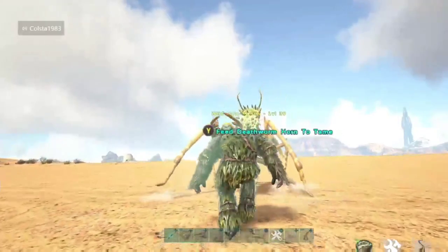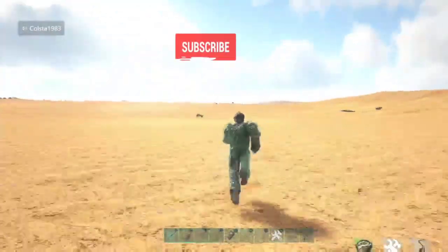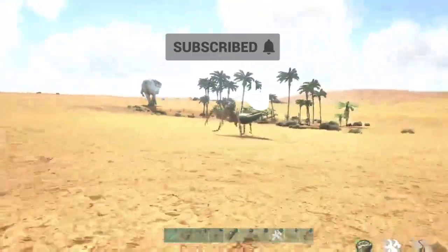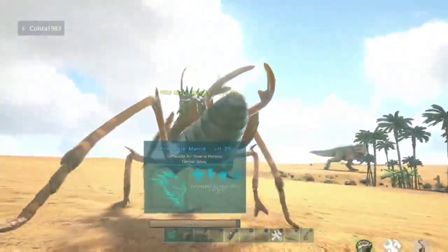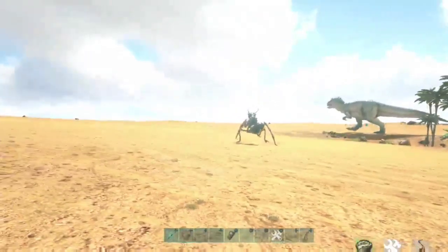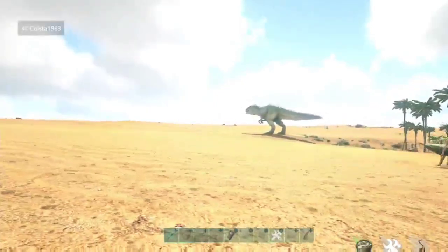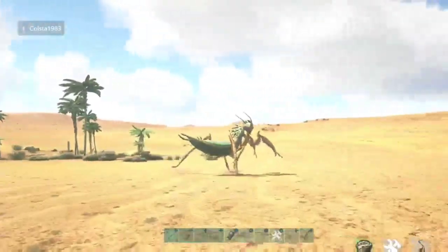It says 'wait until hungry again.' I've aggroed it — as long as the mantis doesn't take damage we should be fine. It's just a game of patience. Make sure your surroundings are safe; I'm keeping that giga in range — the last thing I want is for that to come up behind me.